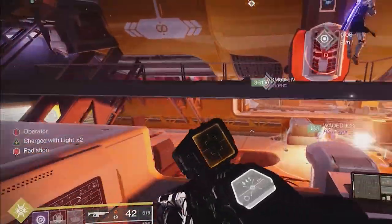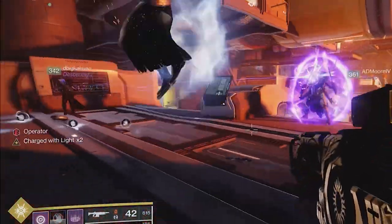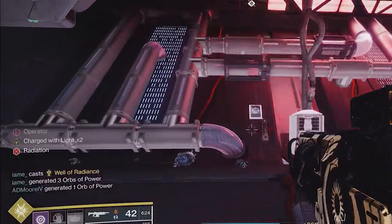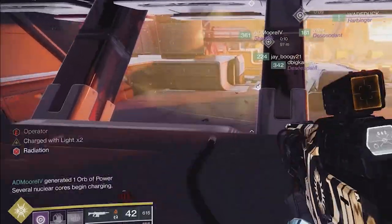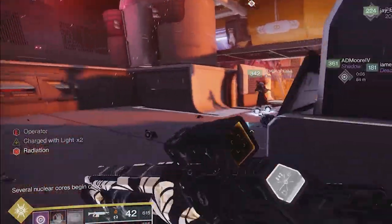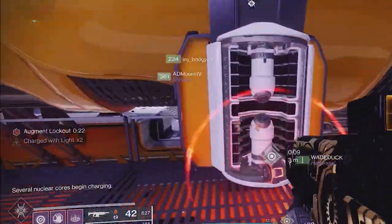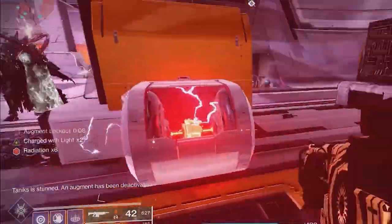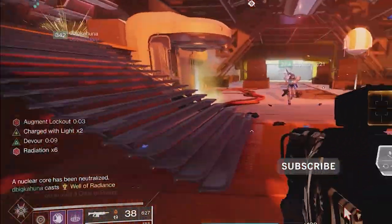Beyond Light is next, and gets you Stasis, which is a great darkness subclass that has some great build potential. From an exotic standpoint, there are some strong candidates, but not as many as in other expansions — you can get hits like Lament and Tycho's Divination. The raid, Deep Stone Crypt, is very new player-friendly, so if you're trying to dip your toe into raids, it's a good one to start with. The path to unlocking Stasis can be a downside, as it is very long, especially if you want to unlock all three aspects.